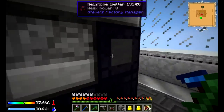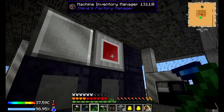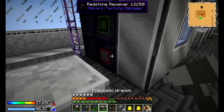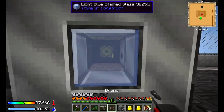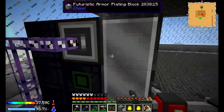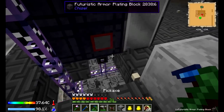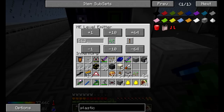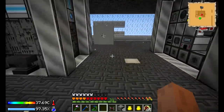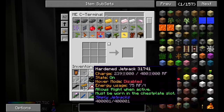We're using Steve's Factory Manager over here. We have it set up so that it plants the seeds — as long as it's receiving a redstone signal to this block, it will get the seeds from the ME interface, get more bonemeal, do the planting, and send it back. The redstone signal will only be active when we have less than 512 of the seeds. I'm just gonna repeat the process — if you want to see how I did it, I think it's in episode 16 or something like that, so go back and check that.